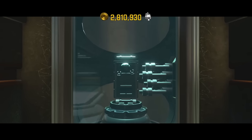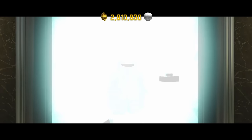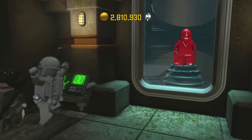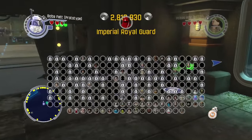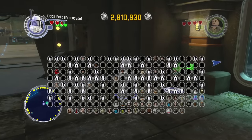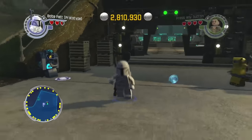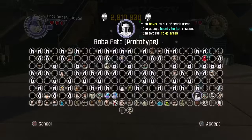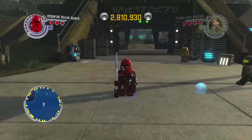Here he comes — it is our Imperial Guard. Boom, just like that, the Imperial Guard is unlocked for us. I don't know what's up with Ray; she doesn't want to come. But just like that, you don't even have to buy him — the Imperial Royal Guard.